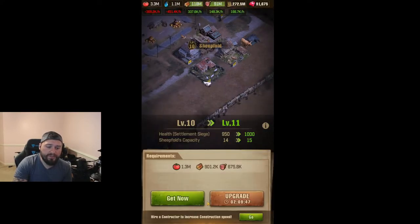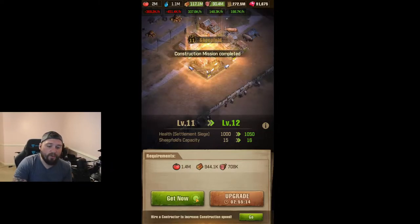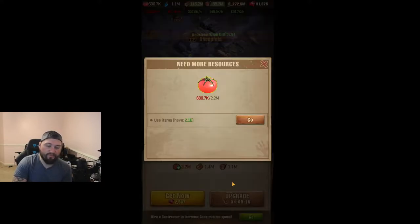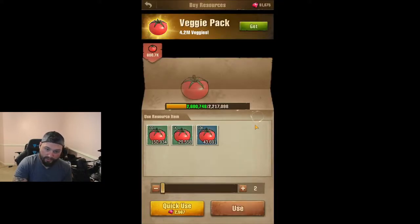We'll upgrade our sheepfold — it's a two-hour, nine-minute upgrade. Luckily we have lots of good development heroes and our speed-ups are pretty good, so we can just hit 'get now' on a lot of these. Right now it's going to request resources — never buy the resources. Obviously 2,500 gems for food is ridiculous, and we have plenty in our reserves.